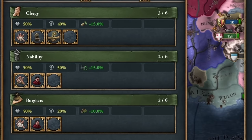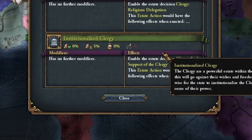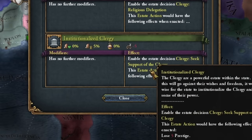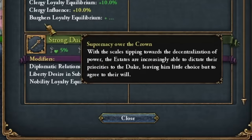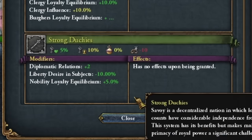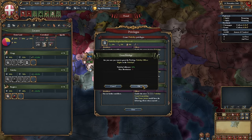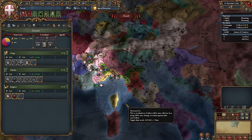Back to the estates: I choose all the monarchy points, all the cheaper advisors, and the privilege allowing us to send a delegation to the Papacy for more papal influence. Among the nobility I'll choose Strong Duchess since we start with two vassals.